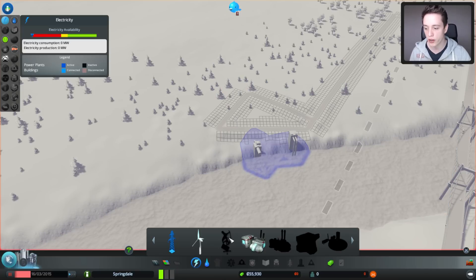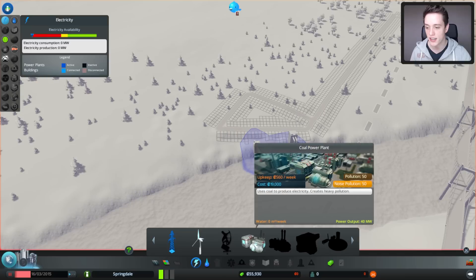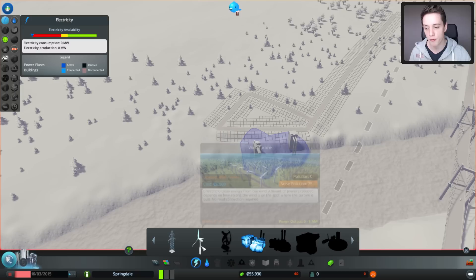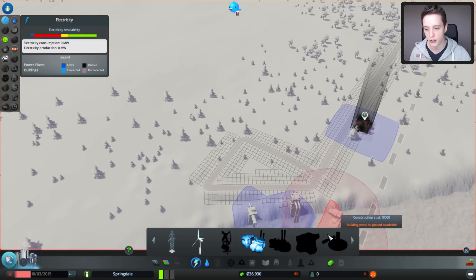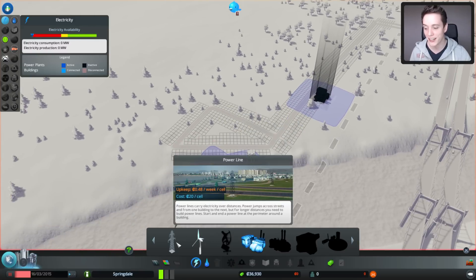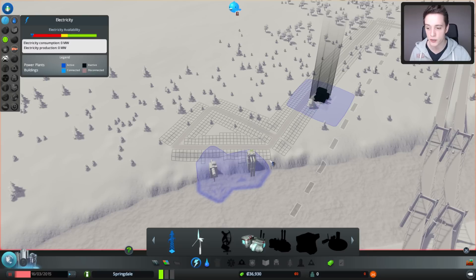Next up, we need to worry about electricity. There are multiple ways to do this — I like starting off with the coal power plant because it's very powerful and easy to put down. You could try a wind turbine, but it's going to be a little more costly over time. I'm going to place the coal power plant right around here. Then you want to connect the power plant to the water station so the blue areas touch and the water facilities are actually getting the electricity they need.